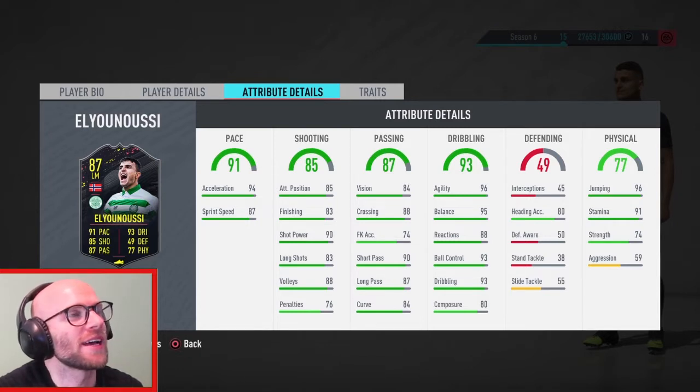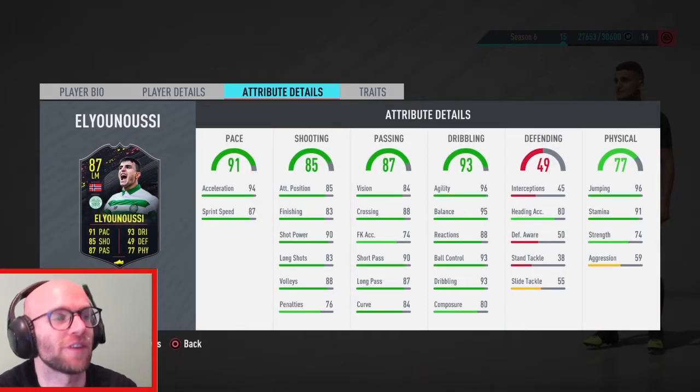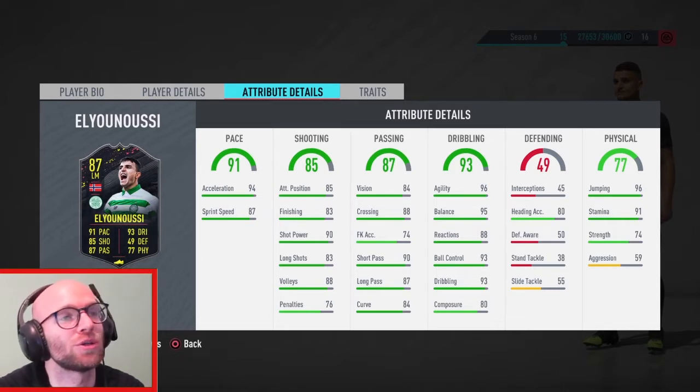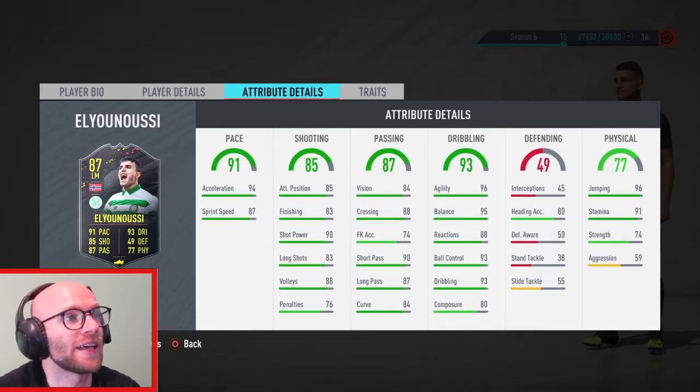El Yunusi is pretty similar to Haji — a tough choice. Haji does have better long shots, but his dribbling isn't as great, and most importantly Haji only has 3 star skill moves. If Haji had 4 star skill moves I would have gone for Haji, but El Yunusi's 4 star / 4 star is great. With that agility and balance I think this guy will feel really fast and quick on the ball. I'll throw a Maestro chem style on him — that will boost his dribbling and passing by plus 5, and his shooting by plus 4. Let's put him in game and see what this guy's got.